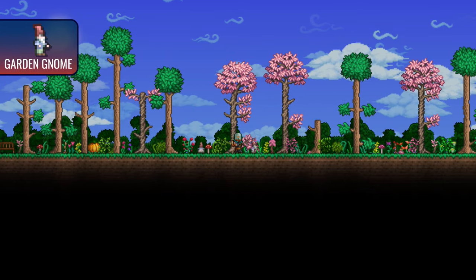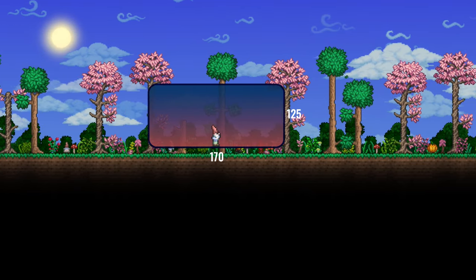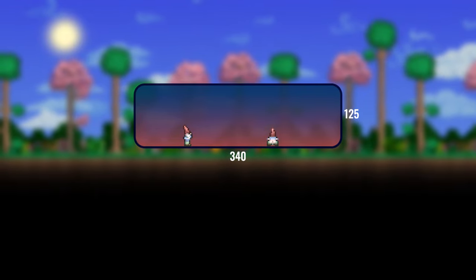Gnomes grant the player 0.2 luck in an area of 170 by 125 blocks. However, the effect isn't cumulative — placing multiple gnomes will only increase the area of luck influence.